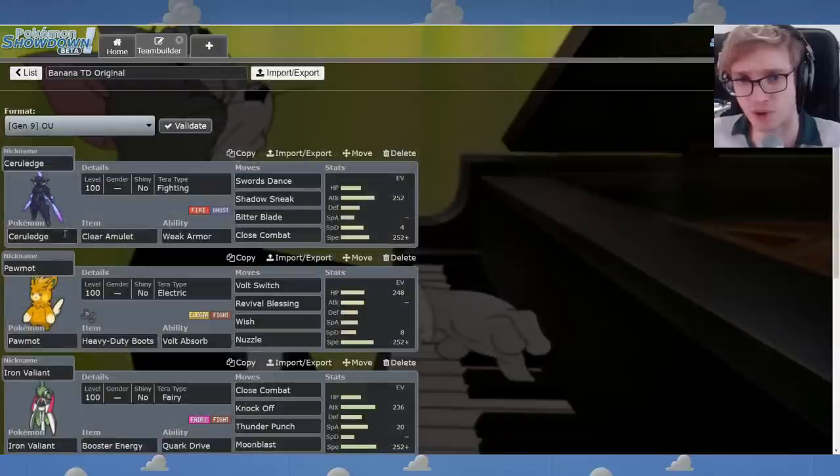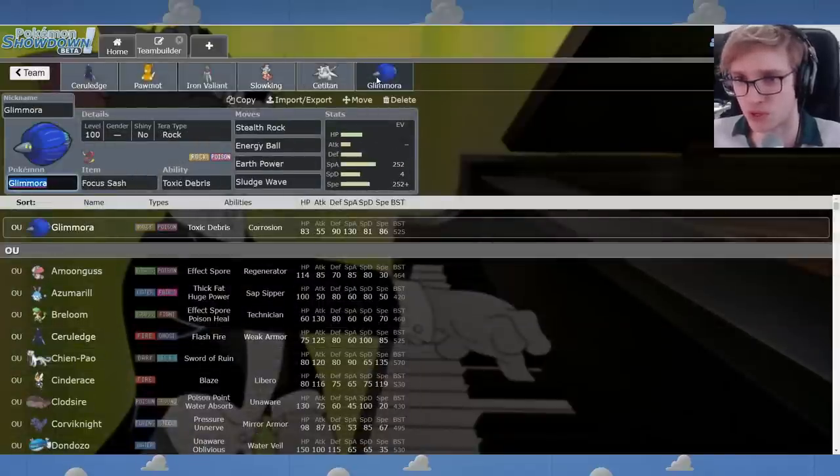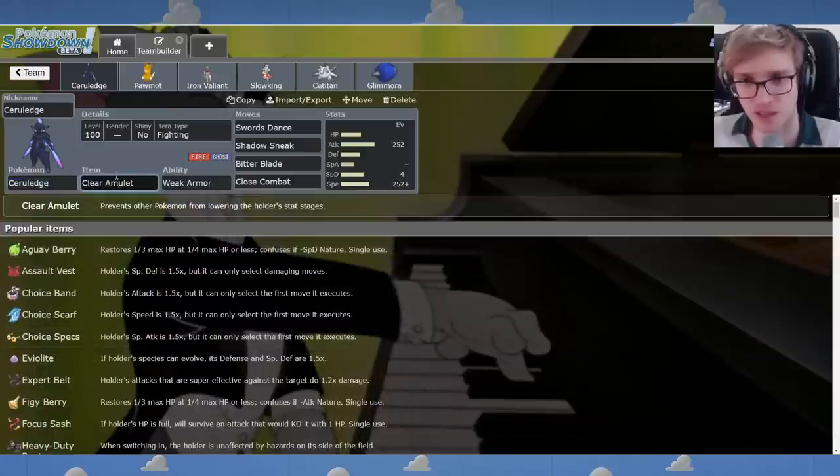Now I'll show you my first variant of the team. Some issues I noticed immediately: I don't know if Glamora fits here. It's too easy for the enemy to remove hazards — it benefits more alongside Gholdengo. I think you want to go more on the side of offense outside of hazards. There's something on this slot that could benefit the squad more. Cerulege — I don't love the Clear Amulet. I don't think that does much.